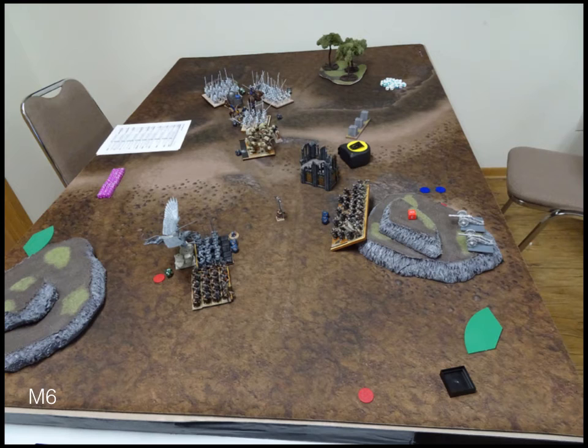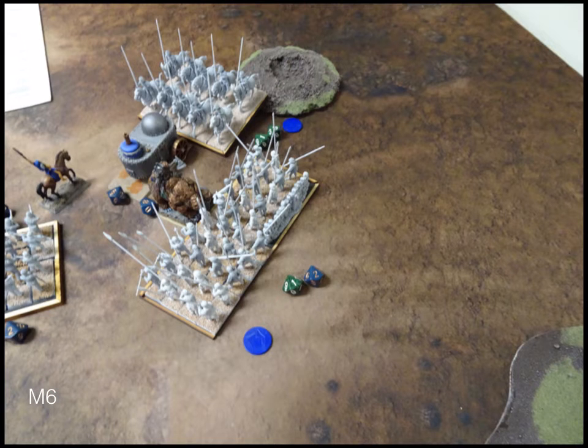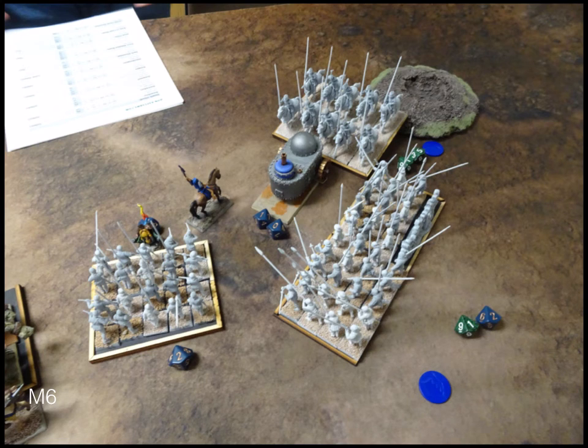Turn six: not a lot to do — everyone either gets into the combat they need or moves slightly. In shooting, a cannon lands a lucky shot and destroys the Shield Breakers — a massive points swing, as they were sitting right in the Dwarf deployment zone. The non-inspiring wizard moves to stand in front of the Earth Elementals to block any overrun into the Kingdoms of Men deployment zone.